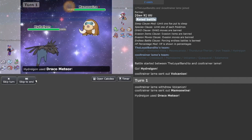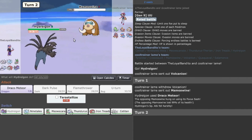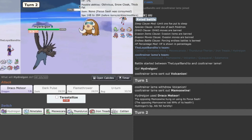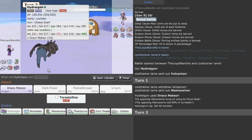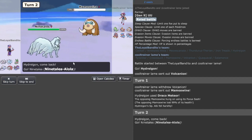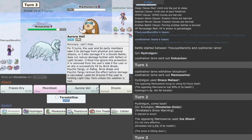There's a Mamoswine with a Sash — I knew it was going to do that. The only thing it could do damage-wise is probably hurt Hydreigon with an Ice move. Let's go Ninetales, and there's the Ice Shard like I thought. Let's go for Freeze-Dry.